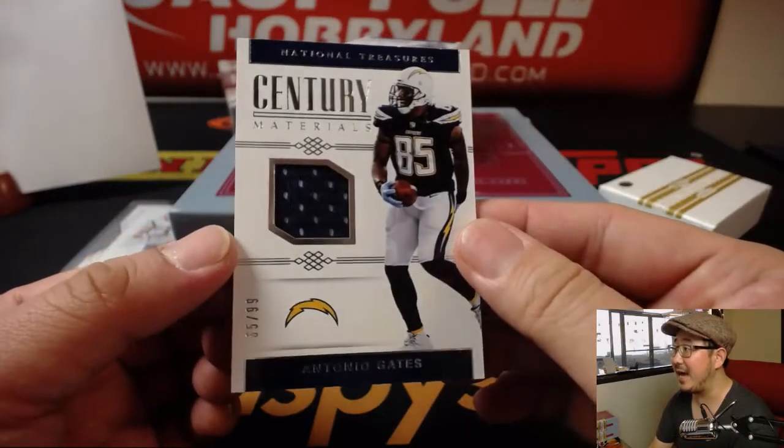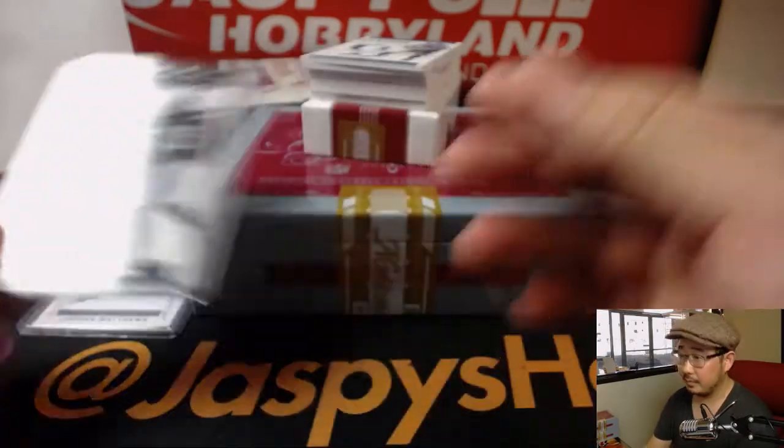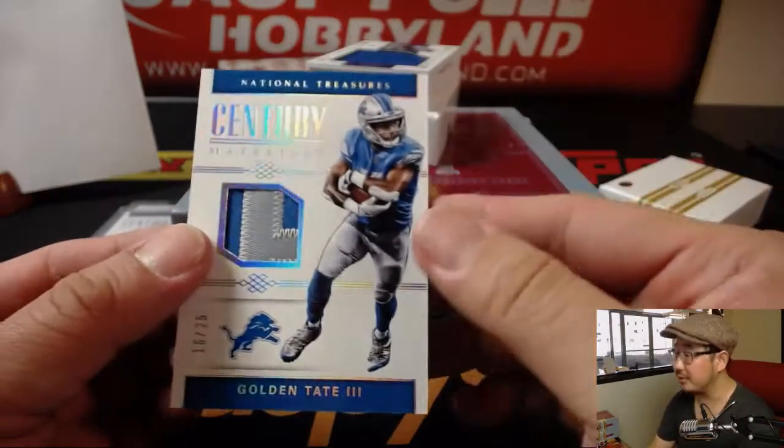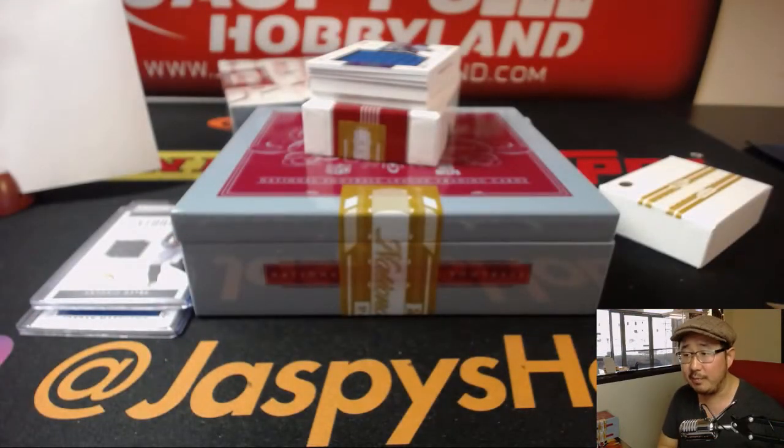65 out of 99. Antonio Gates. Century Materials. Number five going to Bruce. Out of 25 — nice Century Materials. Golden Tate — 16 out of 25. Adam.